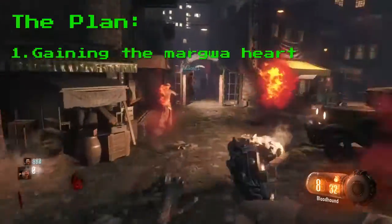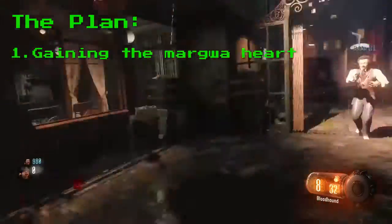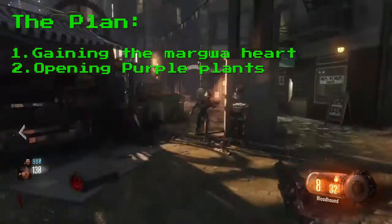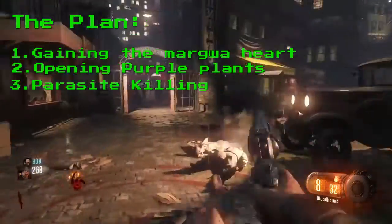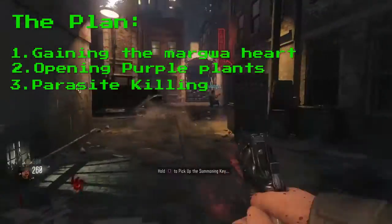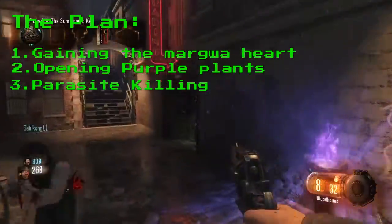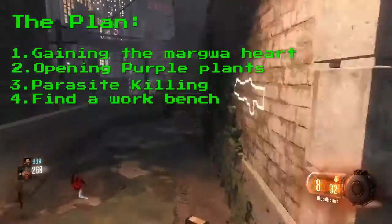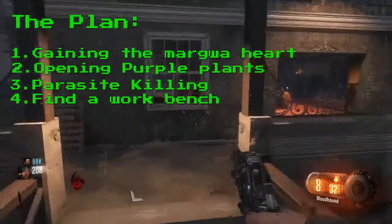So, step one: getting the Margwa Heart. Step two: getting the purple plants opened. Step three — we need to get it from Parasite shooting.